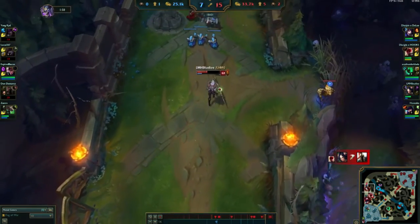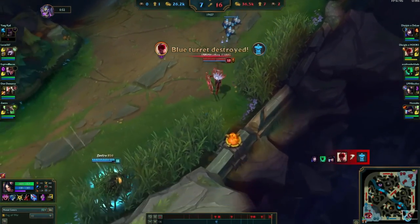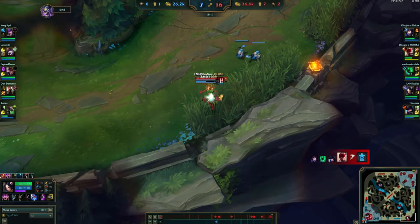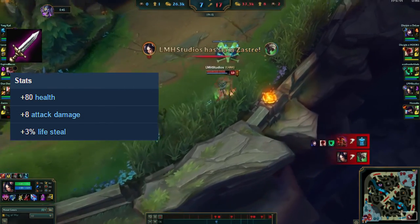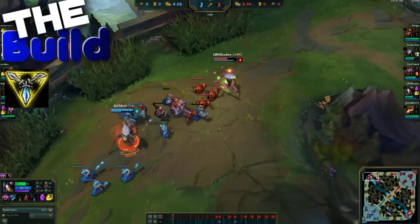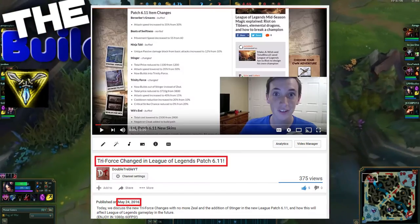The items you build on Aurelia are really important because her mid to late game can be very punishing for enemy teams with the correct items. I like to start with Doran's Blade for the lifesteal and extra damage in the early game. The first item you'll want to buy is Triforce. Trinity Force was the main reason Aurelia was so heavily banned in Season 6 with the changes made to the item.